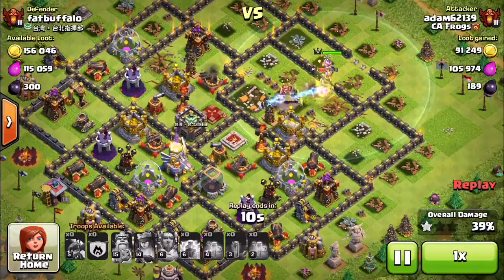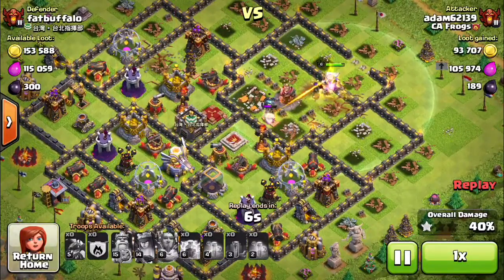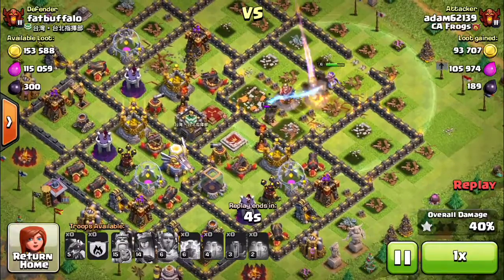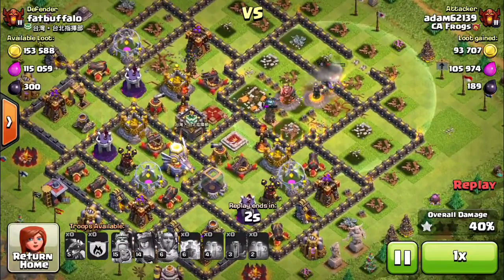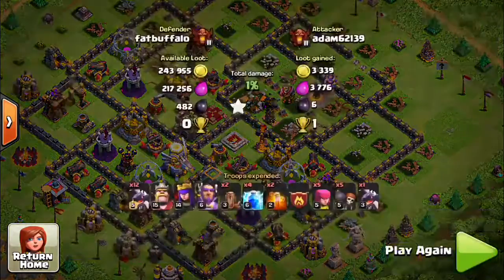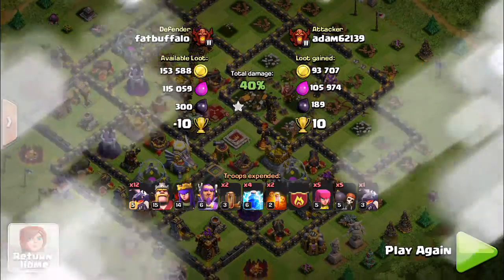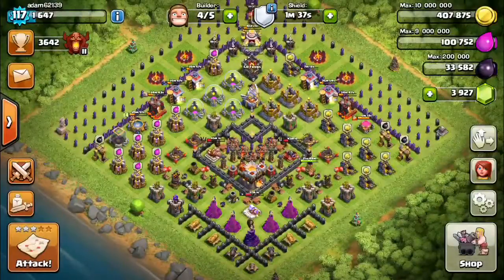This shows that even against a Town Hall 11 with Igor artillery, attacking with dragons in this style you can get a win. Truthfully, I have yet to lose an attack with this setup going in with these troops and that deployment. Thank you and see you at the CA Frogs.